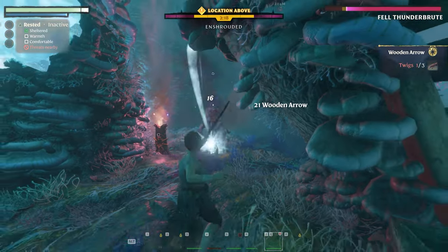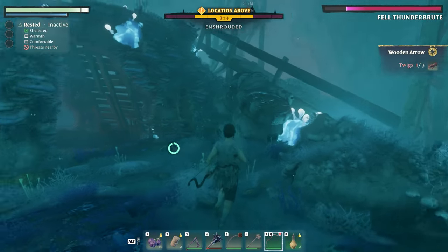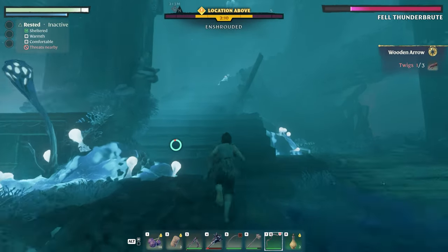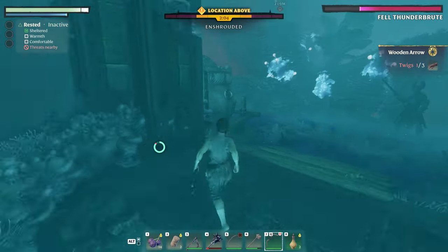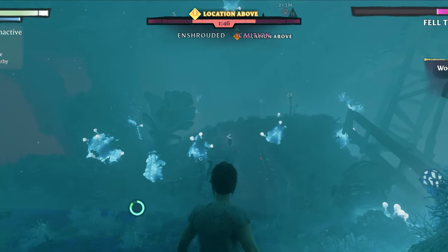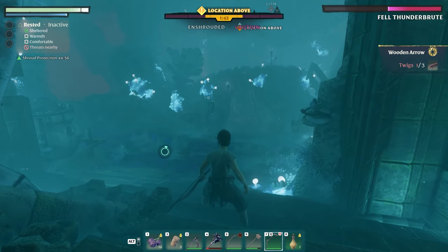It is better to drink your shroud potion before going into the shroud rather than using it when you theoretically need it. The reason is because the potion increases your meter to overall extend your time — it does not add to it. The potion's effects last for 45 minutes, so it's not like if you die while the potion is active its effects die with you. It will stay active for 45 minutes.